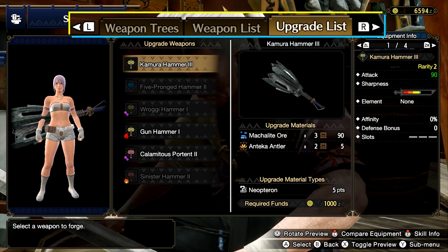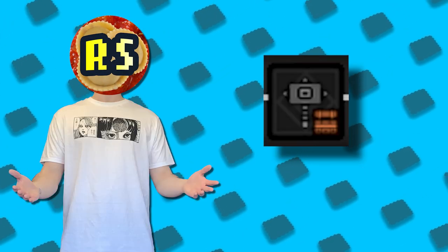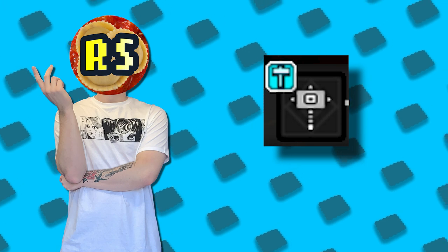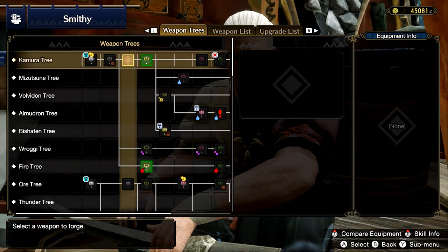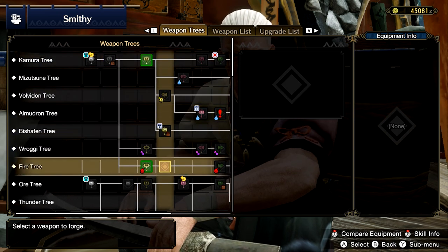You can also use the weapon list tab to see all weapons in a handy list, or the upgrade list to see what weapons you currently have that are upgradable. A small chest icon means you already have that weapon crafted. A different icon means you can craft it right away without following the upgrade path — it costs a little more material but saves you from upgrading a bunch of different weapons. Another icon means the weapon is craftable but you don't have enough money, and element icons show what type the weapon is — water, fire, ice, whatever.